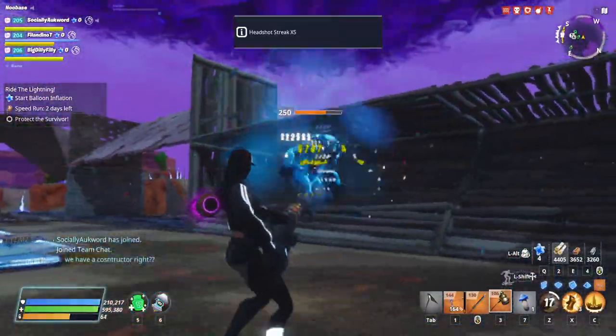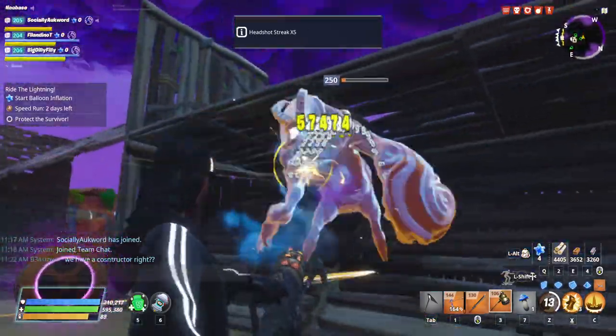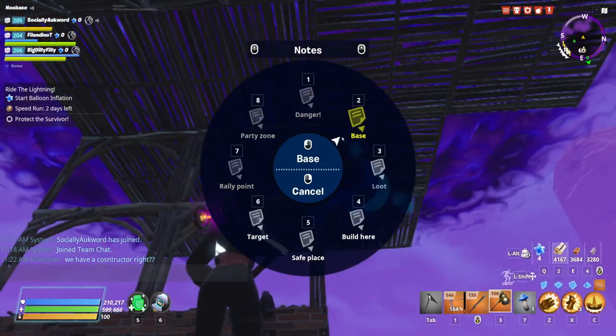Here is some footage against the Smasher. He is power level 250 — that is the highest level in the game — and it's taken nearly all of the duration of Going Commando to take down a Smasher.